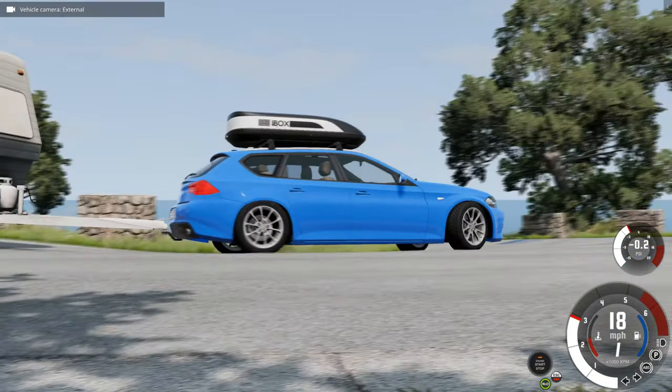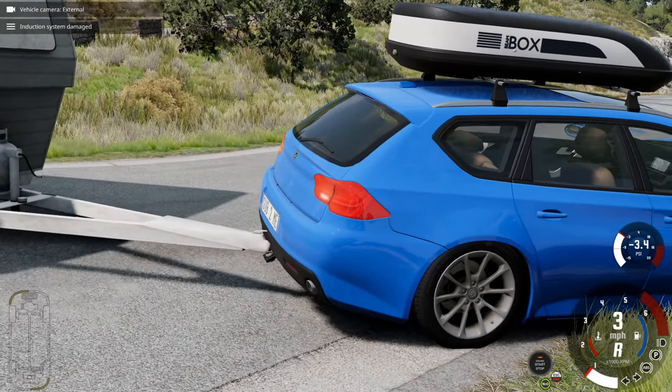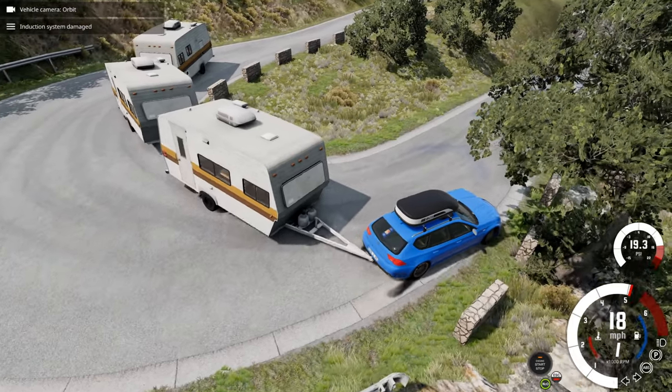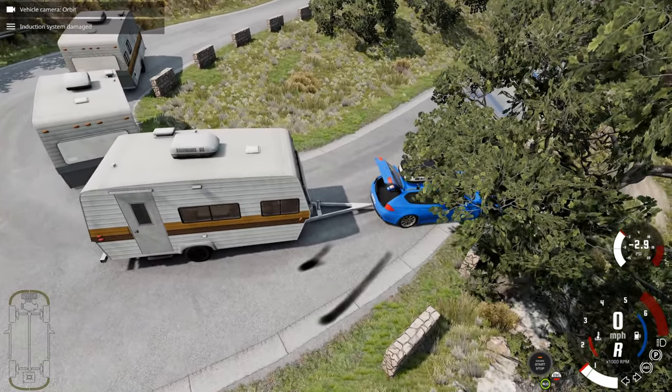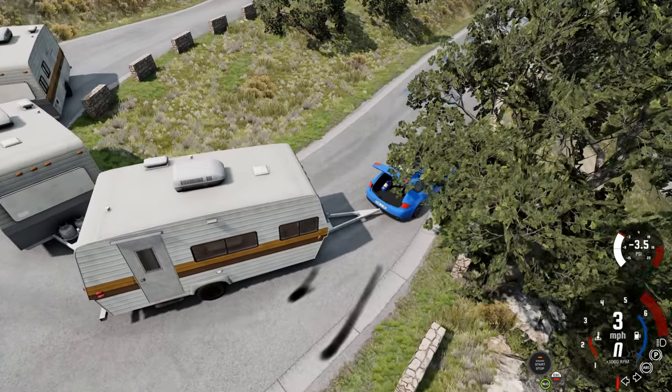Here we go — that's not a very good camera angle. There's brick walls right there, I think I just hit one. Brick walls everywhere. Are we going to make it round there? I don't know. I've also got this roof box on the roof, which is not helping.